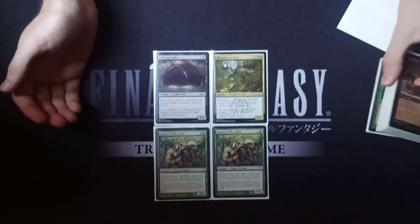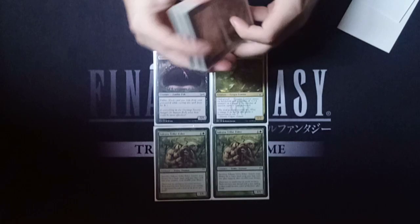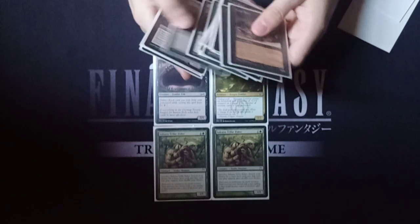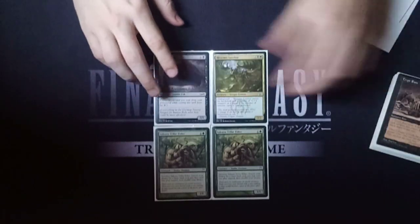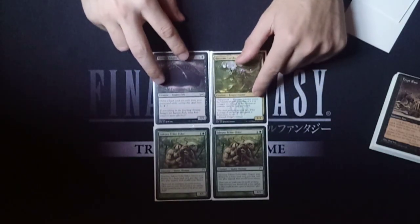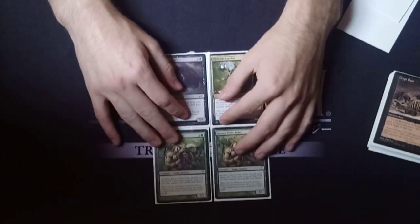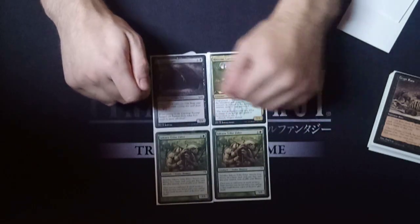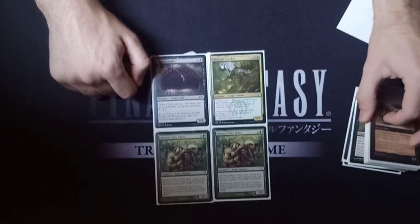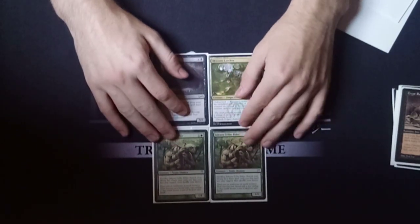Rhizome Lurcher is usually always a 5/5 or bigger, so it avoids that same Crypt Rats problem that Putrid Leech has against Mnemonic Wall, so you don't have to worry about that either. Usually these come down quickly enough against decks like Stompy and Affinity that they're still good enough as blockers, especially when you have Sakura to ramp into them. And because they're 5/5 or bigger and not just 4/4, they're even stronger against things like Myr Enforcer or Savage Swipe.